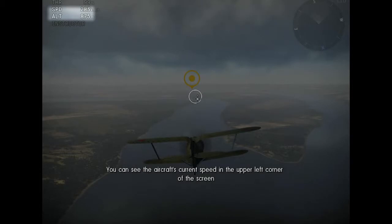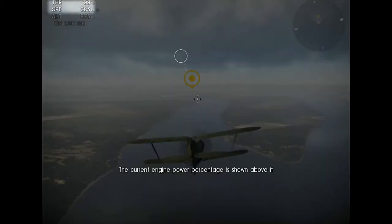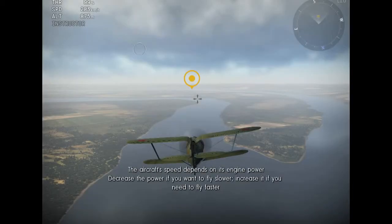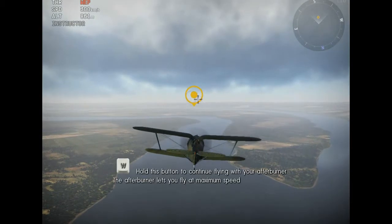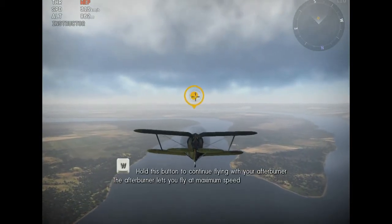You can see the aircraft's current speed in the upper left corner of the screen. The current engine power percentage is shown above it. The aircraft's speed depends on its engine power. Blah blah blah. All the buttons to continue flying with WEP.